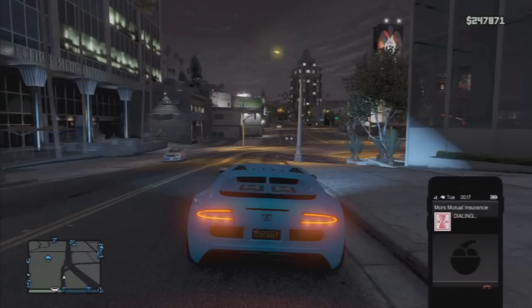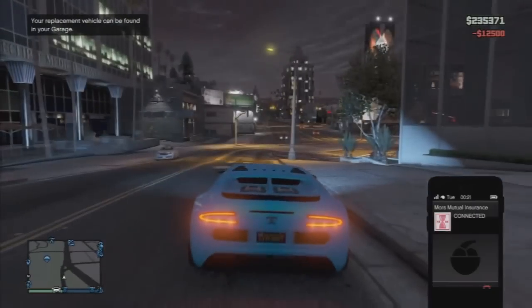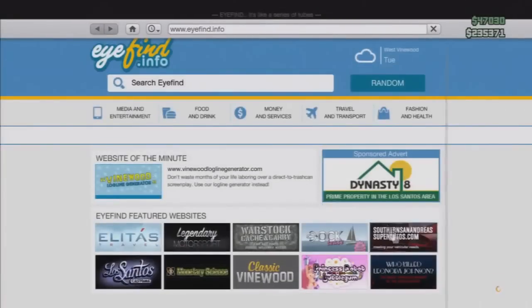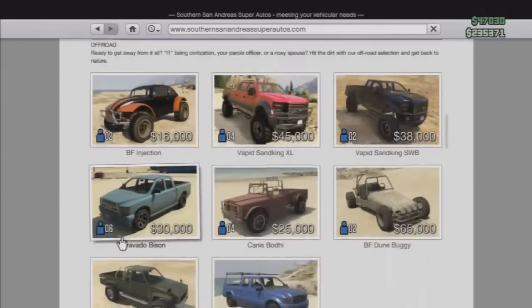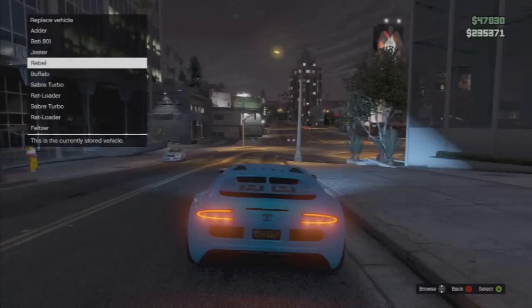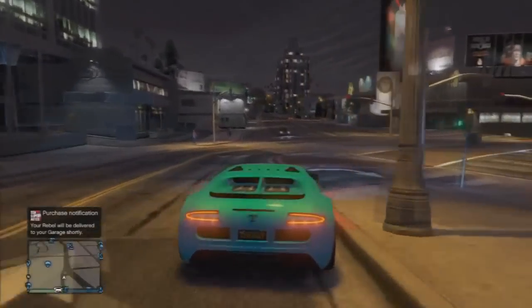Once that's done, open your phone and go to Mors Mutual Insurance in the contacts section and buy the Adder, or whatever car you have, back. Then open your phone again, go to San Andreas Super Autos on the internet, and buy the Karen Rebel for 3k for your garage. If you need a space, replace any car you don't want — just make sure it's in your garage.